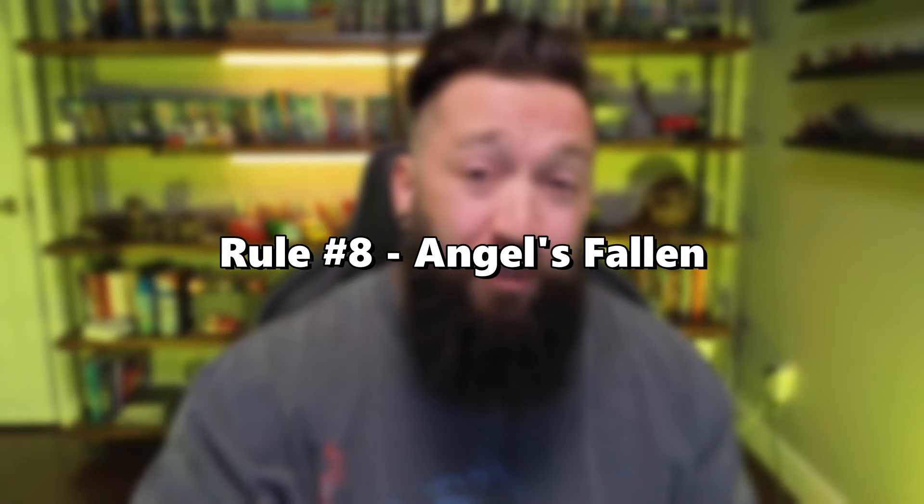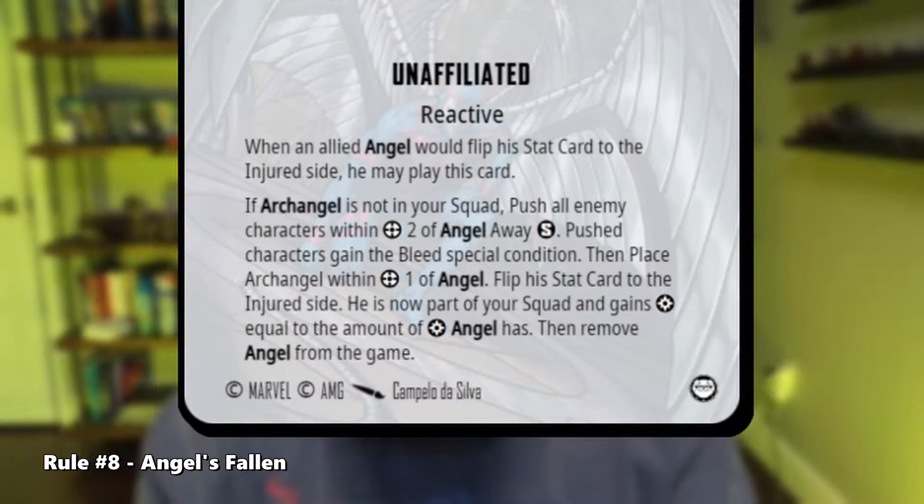Rule number eight: Angel's Fallen. Angel's Team Tactics card Fallen allows you to trade Angel for Archangel when Angel is flipping to his injured side. What's great about this card is that Archangel does not have to be included within your roster for this effect to occur. This means you can have Archangel with you when playing Angel and bring him in with no effect on your roster building. Just remember that in this situation, Archangel wouldn't be officially in your roster, so you can't use him for squad building.